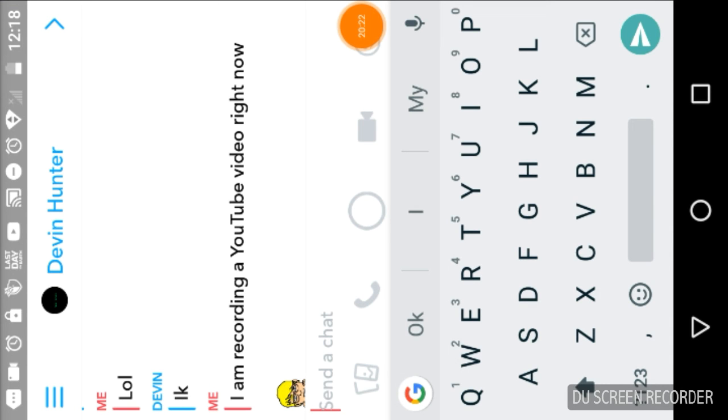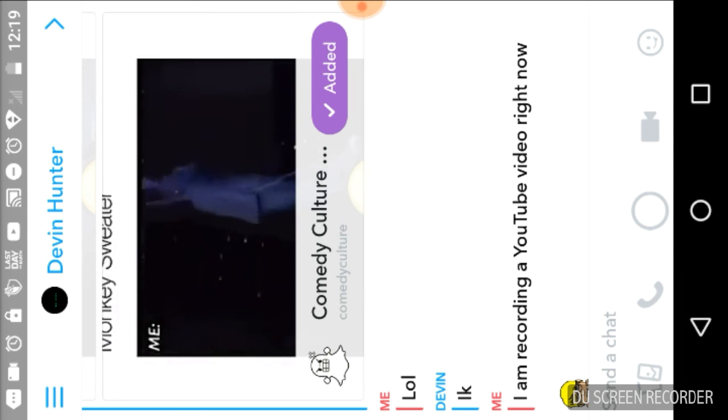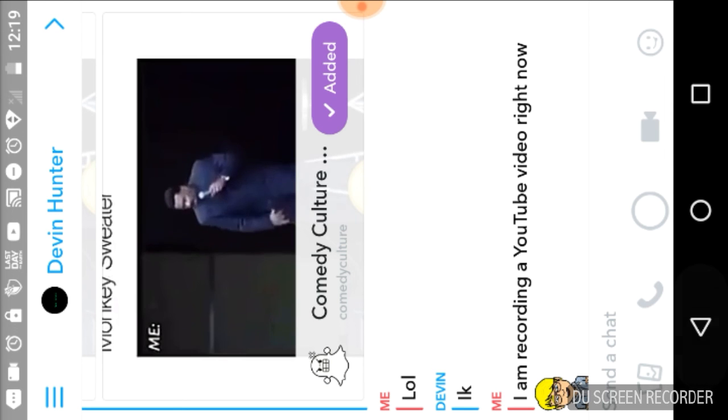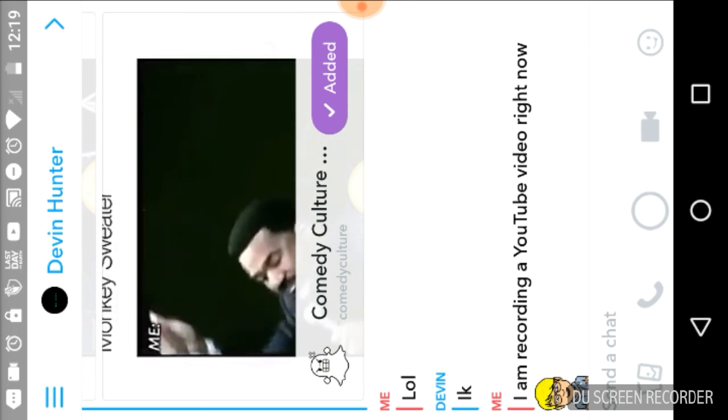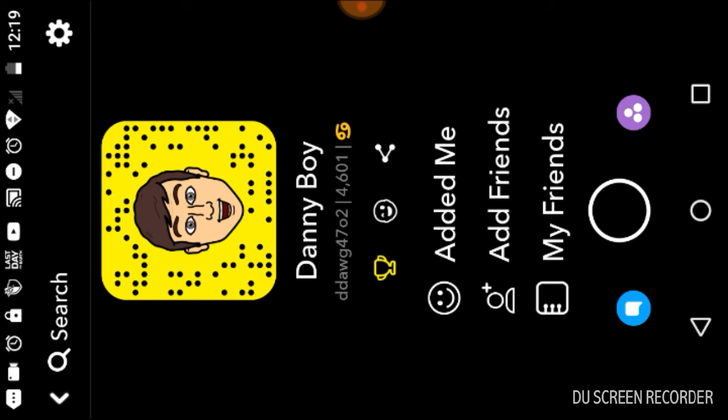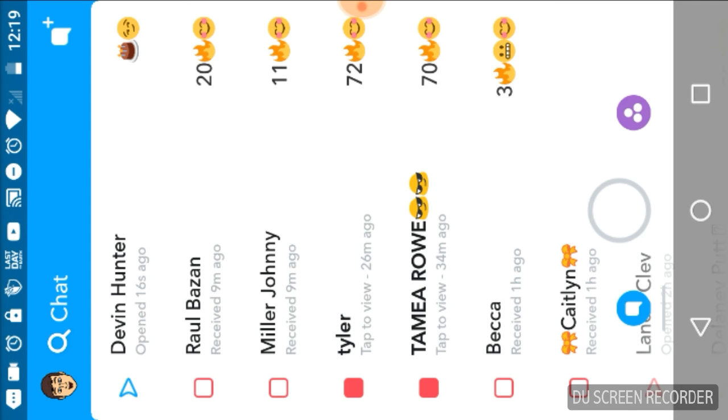Shoutout to Devon Hunter — you can add him on Snapchat. He's a really cool kid. You can also add me — my name is Danny Boy DD AWG 4702.